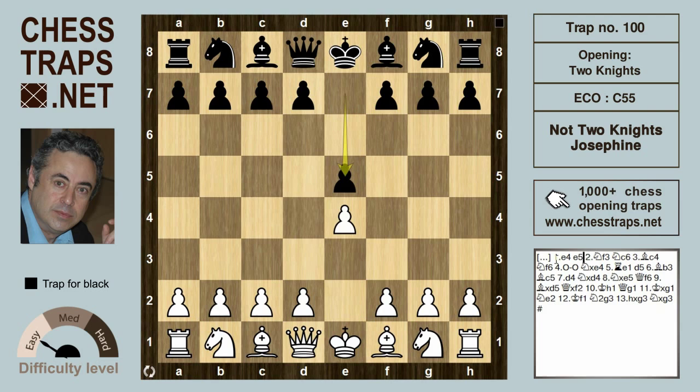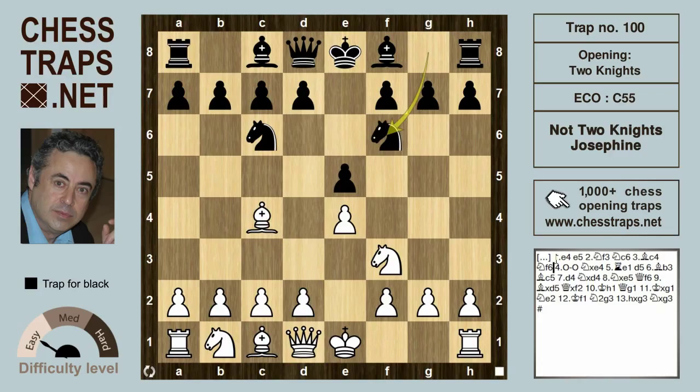After e4, e5, knight f3, knight c6, bishop c4, and black goes for the two knights defence with knight f6.